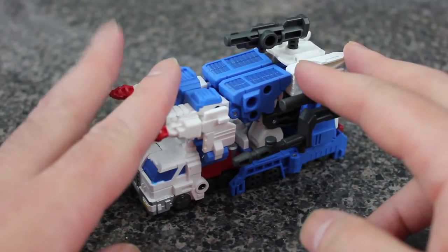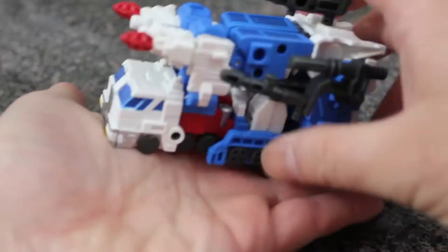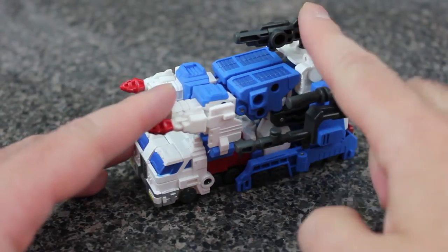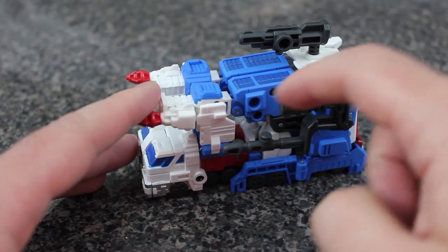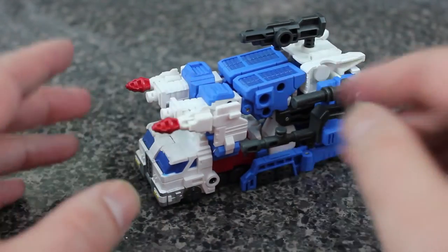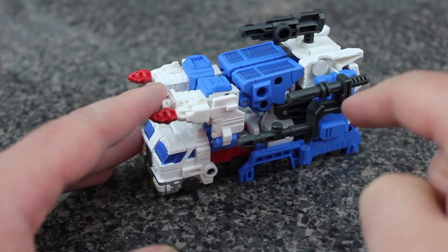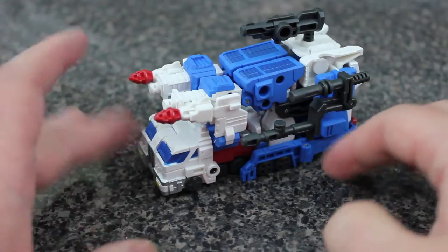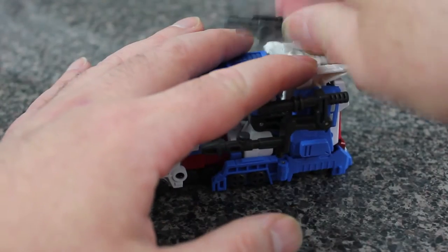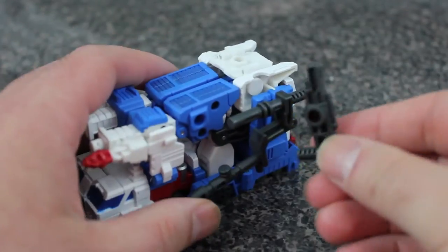I really want to talk about this guy. This is Iron Factories City Commander — quite obviously Ultra Magnus — and he is a legends class figure. As you can see in my hand, he is small. He does come with more accessories: a hammer, a gun, different color hammer handles, and a couple of pods that come with all the Iron Factory stuff. Here he is in vehicle mode. He does have some weapon storage — the gun stores in a couple of peg holes.